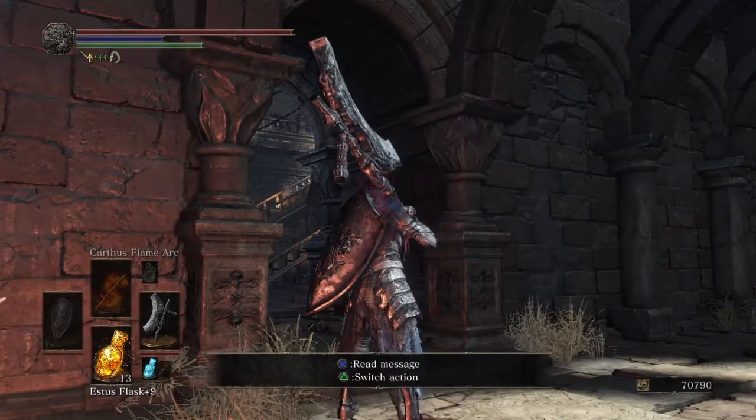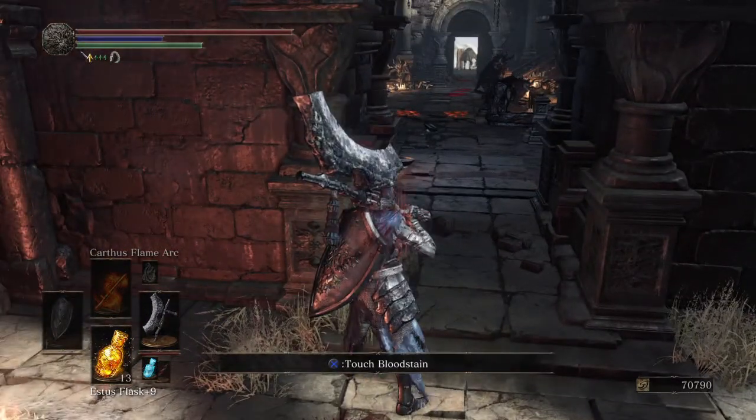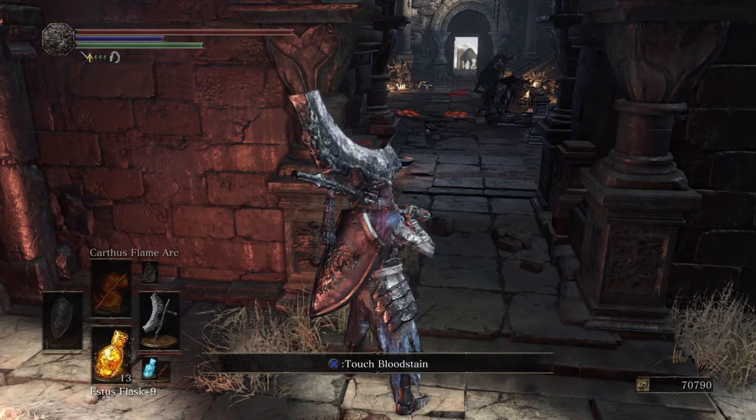Up the stairs there is a Dragon Mage enemy who, if you leave alive, will continually summon allies to help them. All we are going to do is repeatedly kill these allies in the same spot that they spawn in. We are just going to stand behind them, backstab them, finish them off, and wait for them to summon another one in.